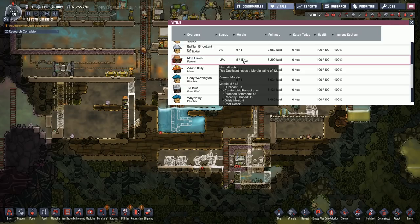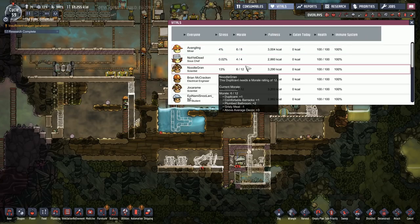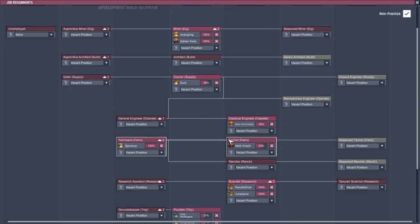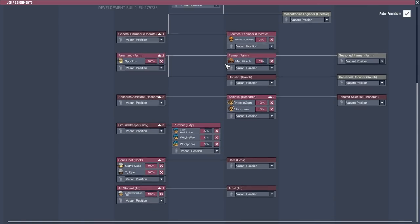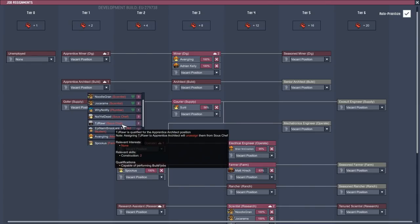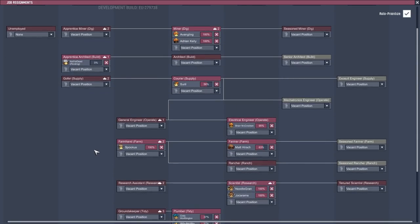They're getting plus one for new duplicate, plus one for comfortable barracks, minus one for food and poor decor. We definitely need to improve our food over time. I'm going to have to be really careful with job allocations — we don't want to move people up into positions that will make their morale unmanageable. I'll move TJ Rar to architect apprentice — hopefully this will lower their expectation.